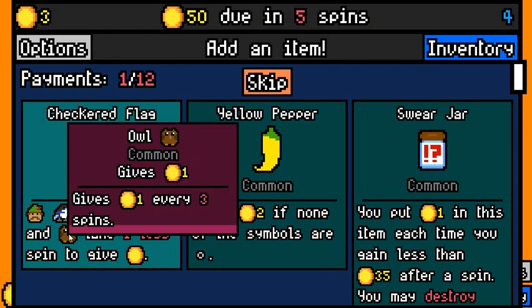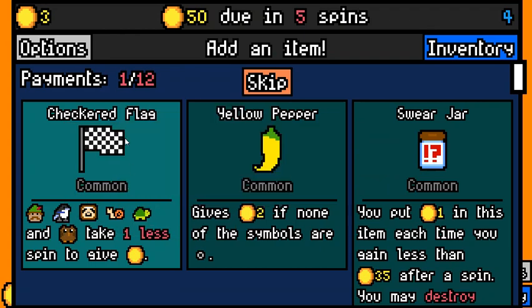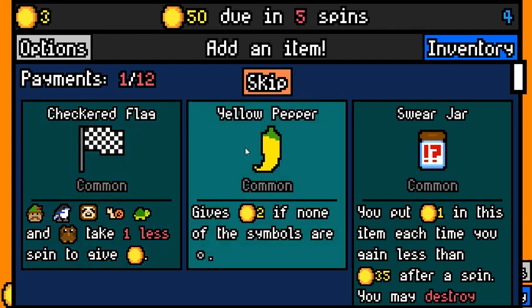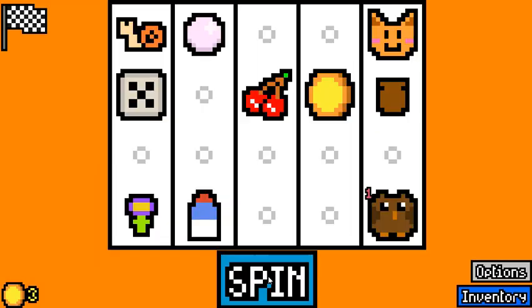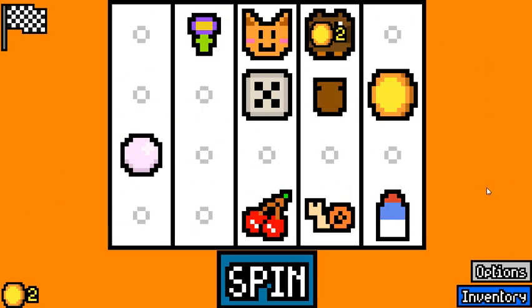There's a five-sided die — always picking it up. Checkered flag works with both our owl and our snail, so I'm probably picking that up. It also allows us to pick up slots and stuff. Yellow pepper is a more consistent option, but given that we already have things that work with checkered flag, I think it should be a better option for now.